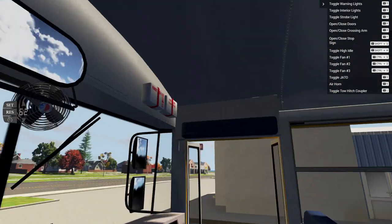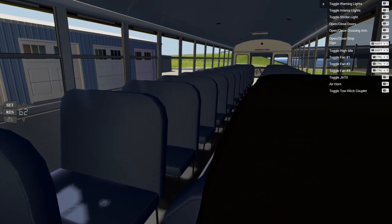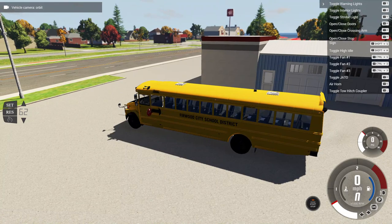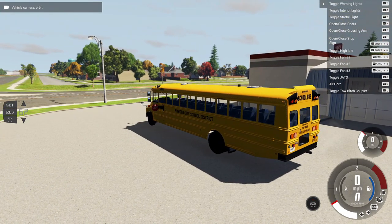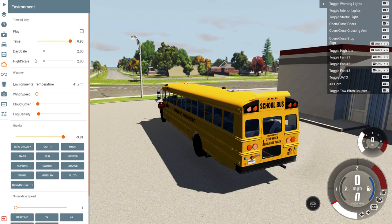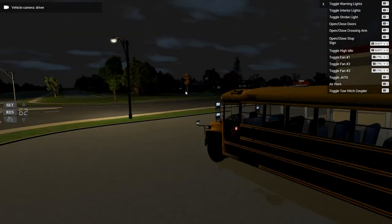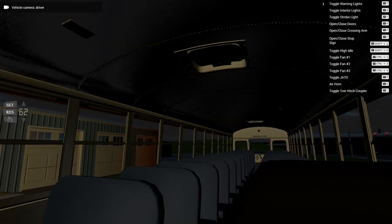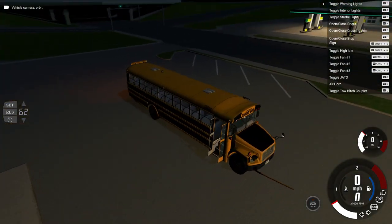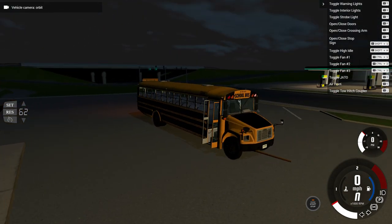I actually don't know where the third fan is. It might be in the back somewhere. Another button — I think G — G turns on the lights inside of the bus, which is nice. So let me turn it to night and you guys can see all the lights on this thing. You can see the little beacon light on the top. If we go inside, our light's already on, so you can turn them on and off. There's not really any inside lights on any cars or trucks in the game, so this is one of the first for inside lights.